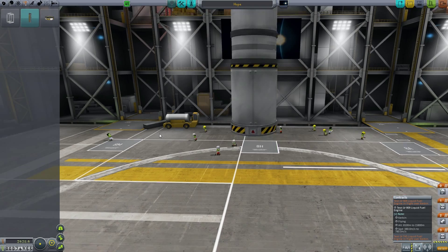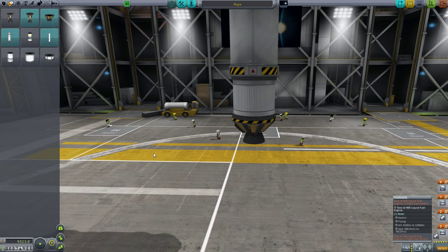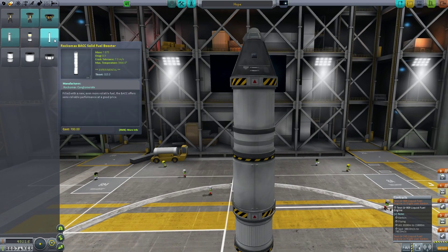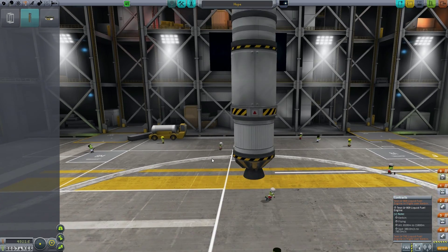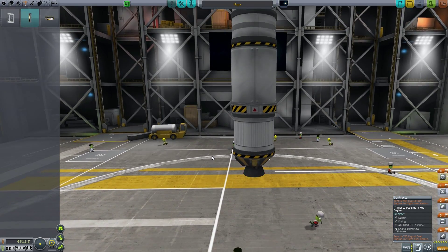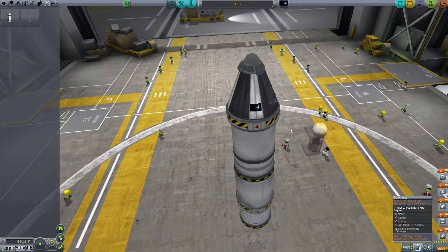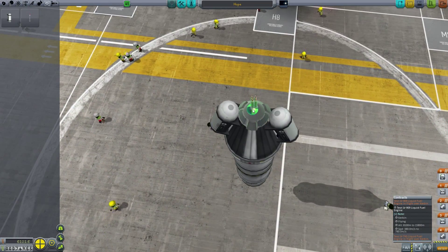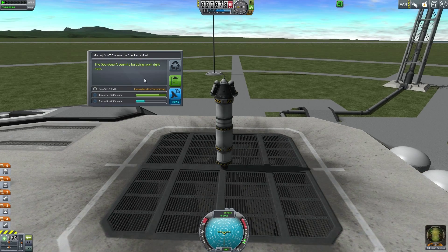A stacked coupler with a fuel tank and one of these engines - we could try that out and see how it launches. If it doesn't launch well, we're a little boned, but I think it'll work. Let's put some of these on it. Hopefully I won't be going fast enough to rip that off like I did last time, and we'll just put a single antenna on. Let's now go to the mystery goo - may as well get it while we're here on the pad.